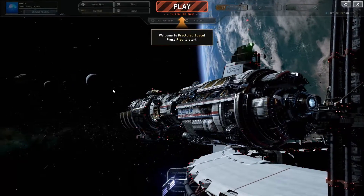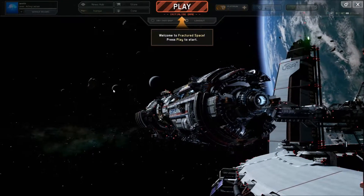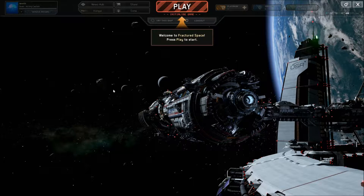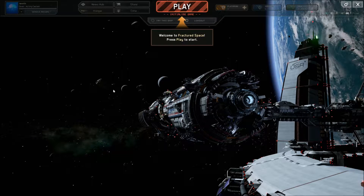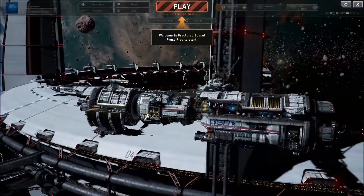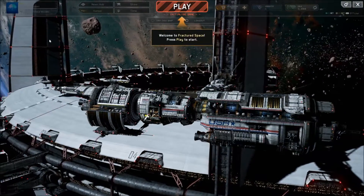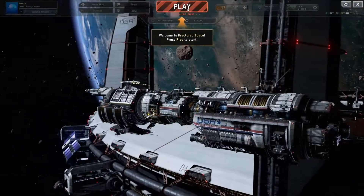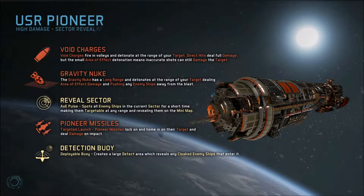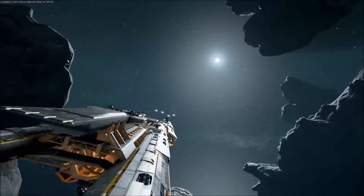Hello YouTube and welcome to Fractured Space, a brand new series I'm going to be doing. I saw this game on Steam and saw a few other people playing it, so I thought I'd give it a go. This game is a bit like DOTA or League of Legends but kind of in space. Basically you control one of these command ships and you directly fly it around, shoot guns, aim — that kind of stuff. The first thing we need to do is register or play a tutorial, so let's kick that off.